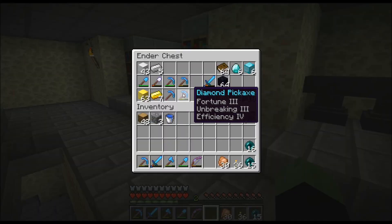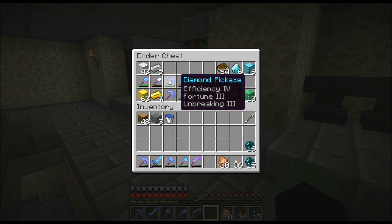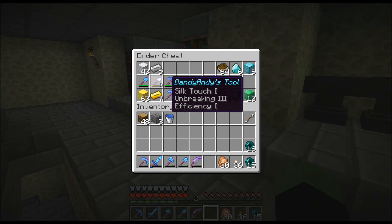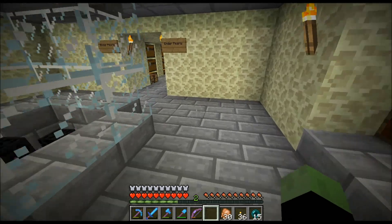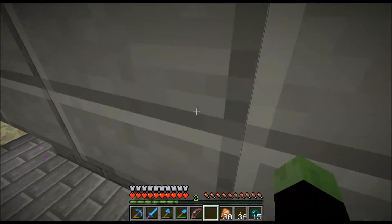We got Fortune 3 Unbreaking 3 Efficiency 4, Silk Touch 1 Efficiency 4, Fortune 3 Unbreaking 3, Fortune 3 Efficiency 4, Silk Touch 1 Unbreaking 3 - that's nice. You guys saw I used to have one, two, three - three and a half stacks of iron blocks and used it on my floor. What else do we got? Just a room filled with enderpearls, that's pretty much all.